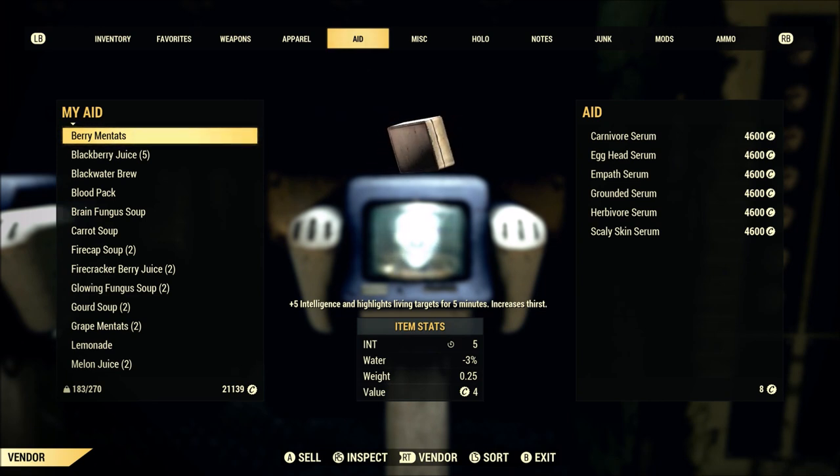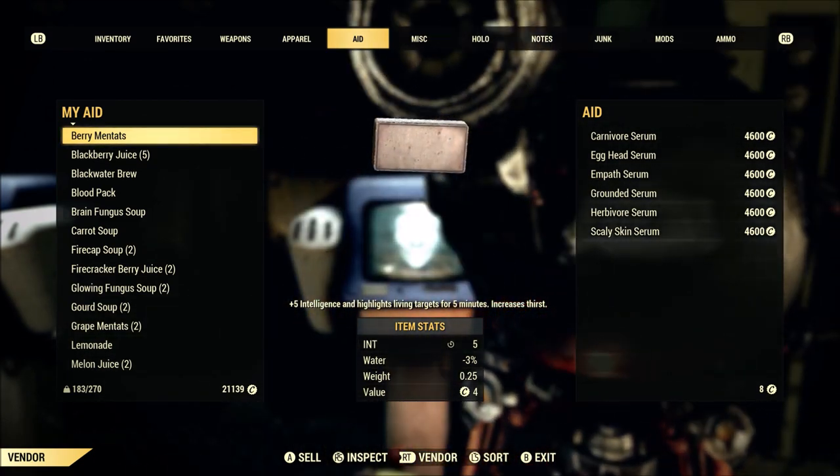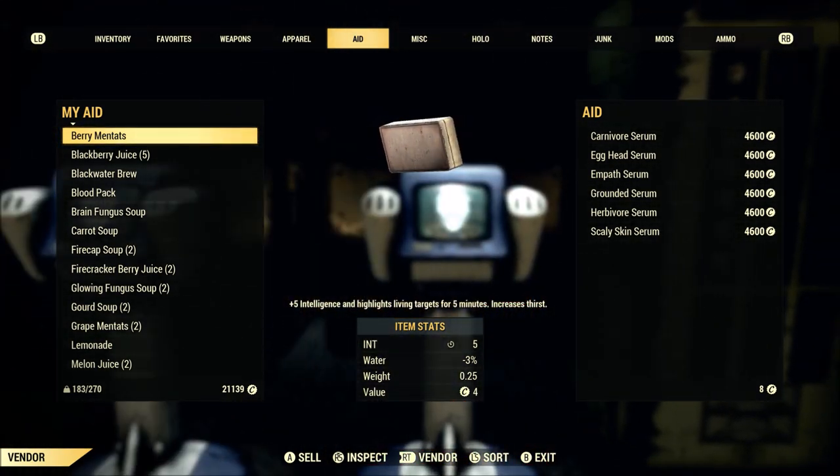The nice thing about buying a serum is that you're not stuck hoping for random chance for the mutation you're looking for, or getting a mutation you don't want. For example, the Talons mutation is great for melee characters, but it's a minus 50% gun accuracy that would be crippling to my sniper character. So it's great to be able to pick the exact mutations I would like to have.